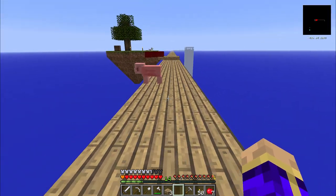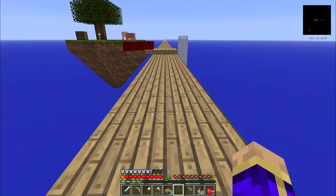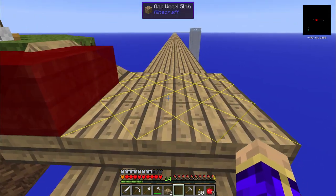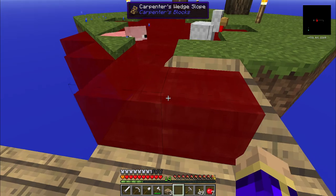I have most of the bridge built at a level that it will not spawn monsters. This right here, on the other hand, will - which is why it's going to have a torch right there.